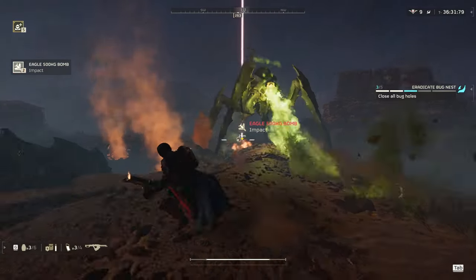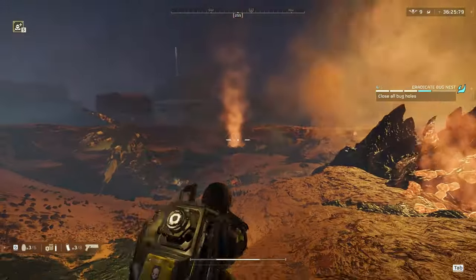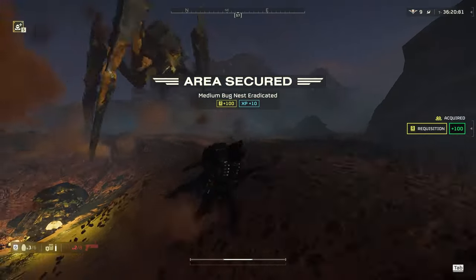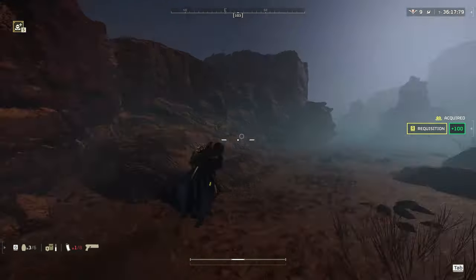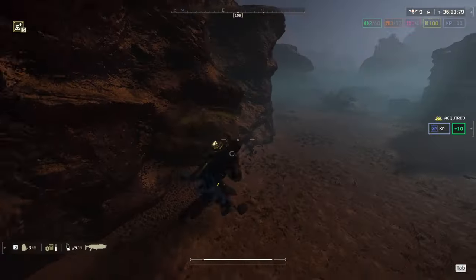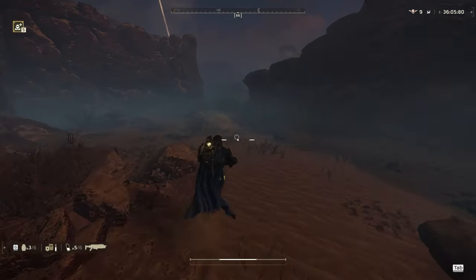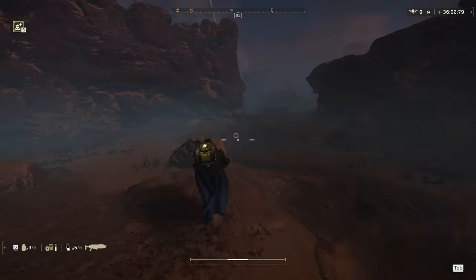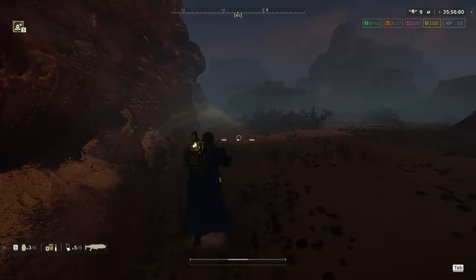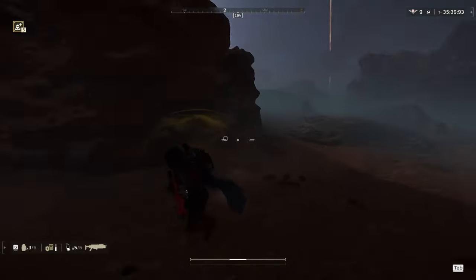Now, with these bile titans, you're going to be seeing this throughout the game. I probably killed 10 of these while playing, but right there the 500 kilo actually hit the bile titan, and for some reason, unless it lands directly on their head, if it hits them in any other spot, they don't die. So I decided I'm just going to lose them, and this is another good example of how to use terrain. If you find terrain that the bile titan can't just step over, he's going to have to go around it. I check behind me, I see he doesn't have eyes on me, so I'm going to try to round the corner on this next cliff, and once I do, I know that that bile titan will de-aggro, and I don't have to deal with him. That way I don't got to waste another 500 kilo.